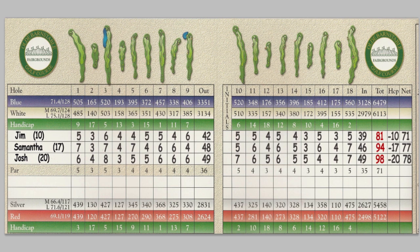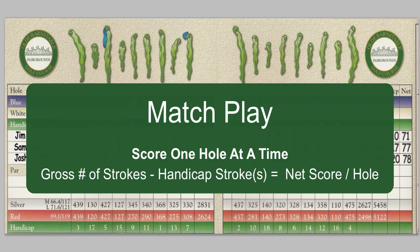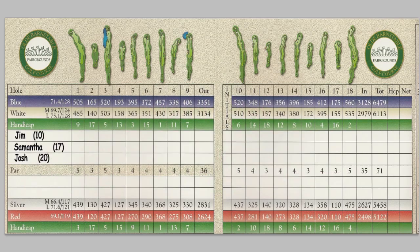When you're playing match play, where you're playing one hole against the others based on your handicap, you have to do something a little bit different. What you need to do is determine on which holes you get a stroke, and that's determined by the difficulty of each of the holes on the golf course.